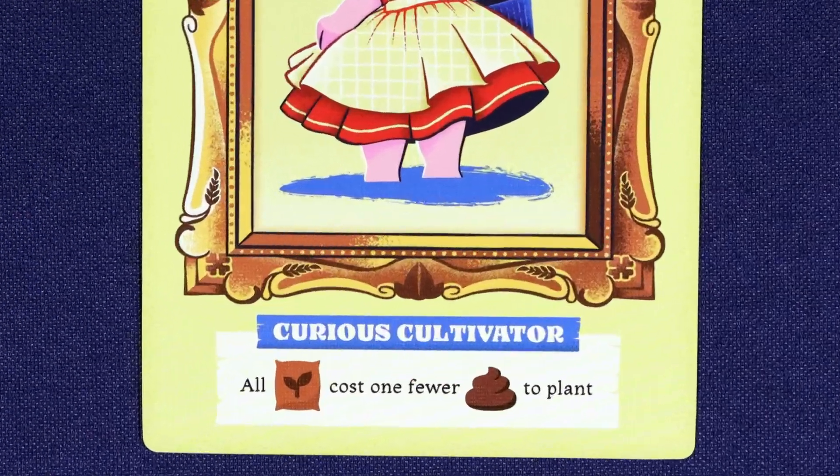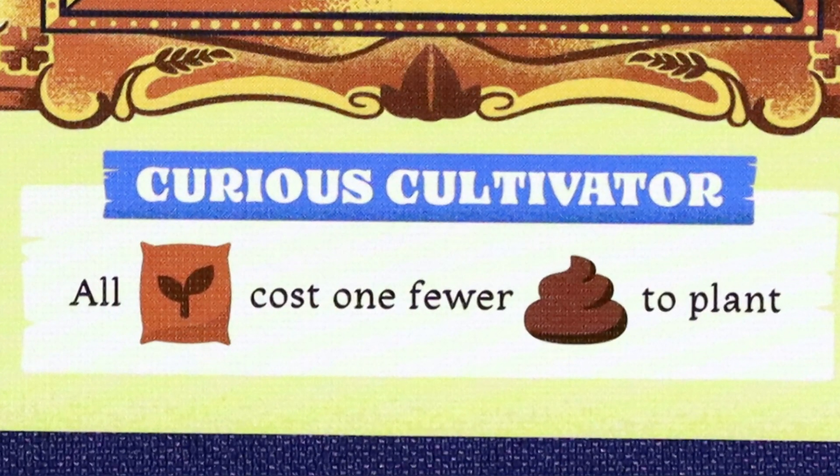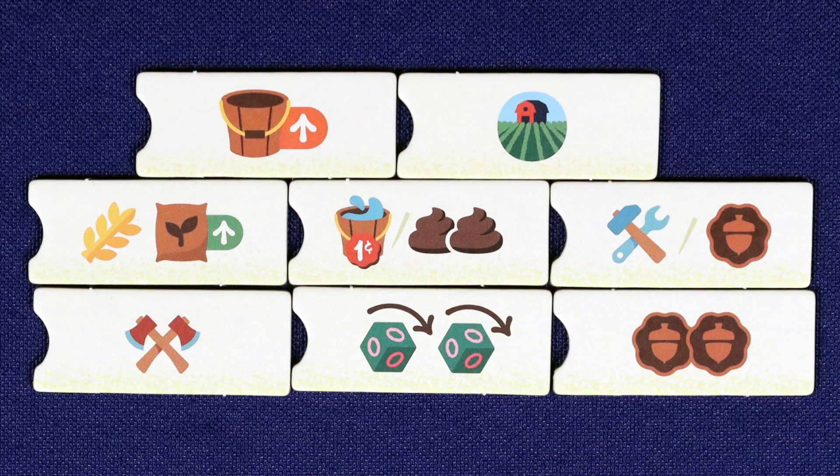Another neat thing is that you start with simple asymmetric powers tied to your farmer and your farmhouse — two separate things — giving you a lot of variability in how games play out. They're minor powers but big enough to meaningfully impact things.